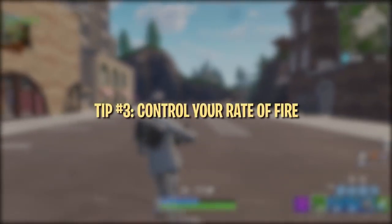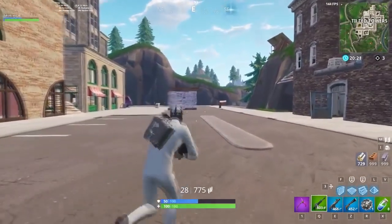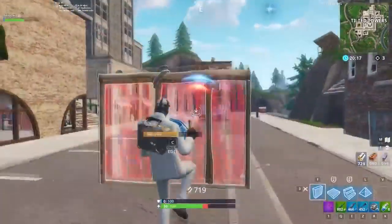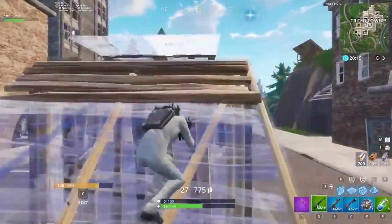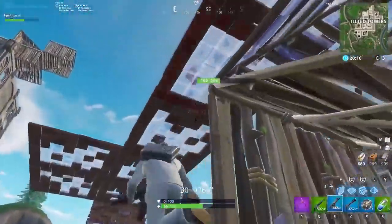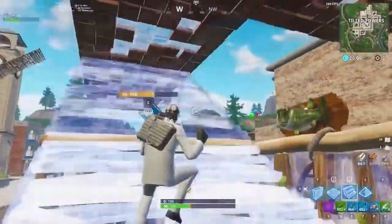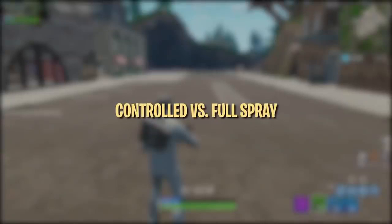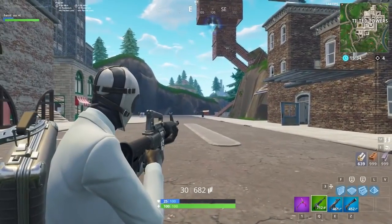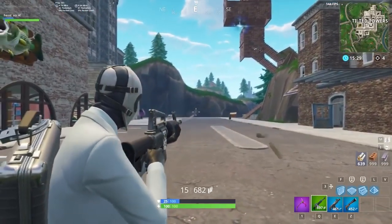First shot accuracy is the go-to option to help counteract Bloom. If you wait for a second when aiming down sights with pistols, ARs, or LMGs, your first shot becomes 100% accurate. The downside is that the 100% accuracy only counts for the first shot unless you wait for it to reset, and waiting for it to reset isn't always viable if you're in a fight. Another great option, just a step down from first shot accuracy, is controlled fire — the middle ground between first shot accuracy and a full-on spray, useful in a lot of situations.